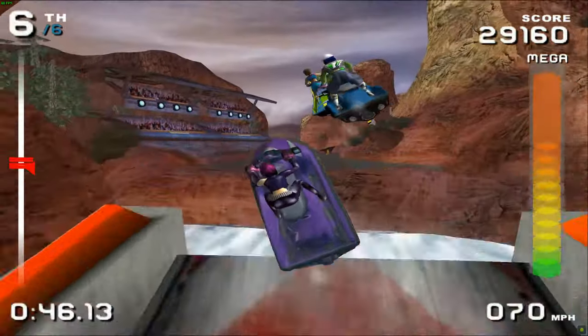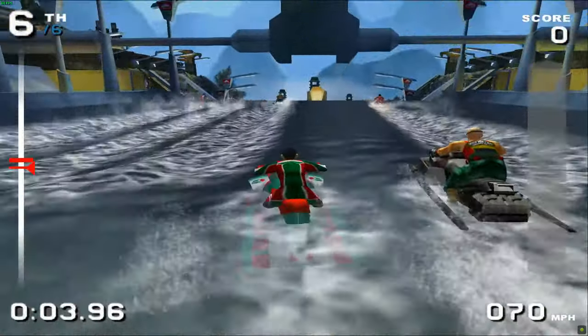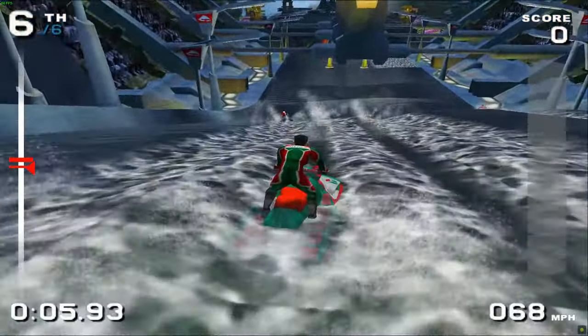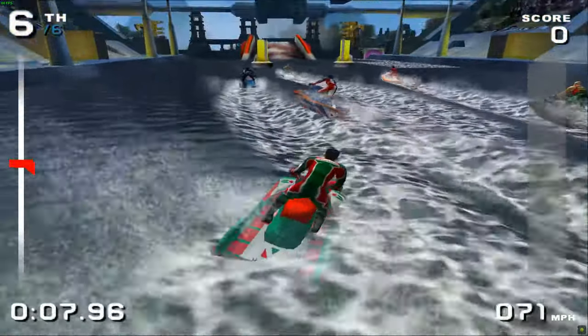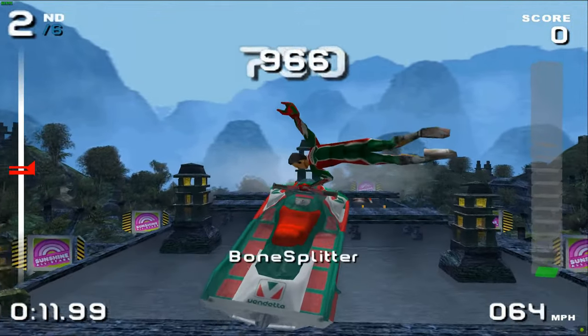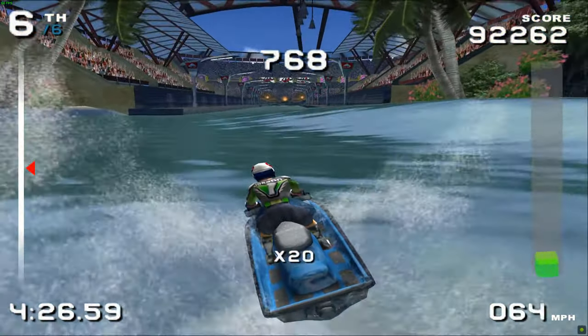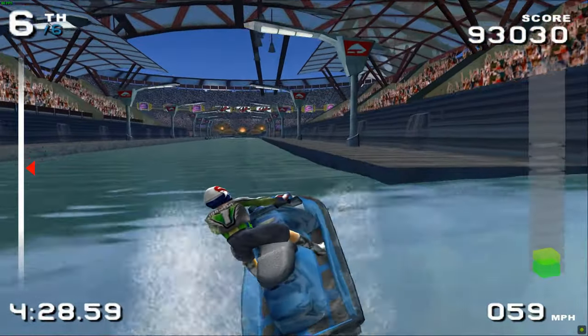Unfortunately, replacing the rider's signature watercraft with their 00 skins doesn't change anything. You can find those prerequisite jet skis in the generic folders and replace them the same way you would for any skin. You can even put other jet skis as the rider's signature watercraft, which could be cool because the AI will also use them — as they are automatically scripted to use their default skin and craft combinations.